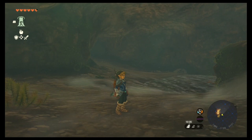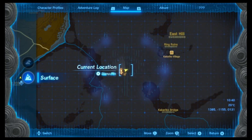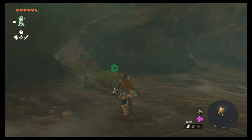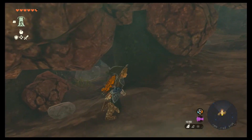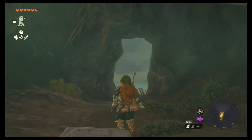Hi guys. I've already made a video about busting rocks in this cave beneath the Sahasra Slope Skyview Tower. I've busted through so many of the rocks now trying to figure out what the whole deal was with this. The Rudo guy said to come down here to get into the tower but there's nothing to be seen. So if you're wondering the same thing, this is what you've got to do.